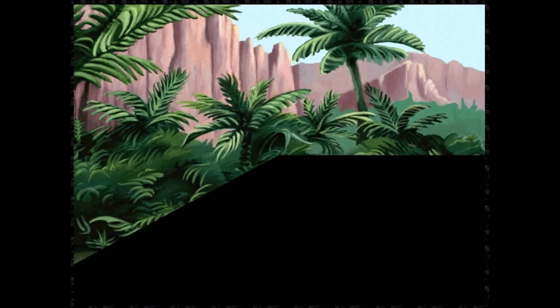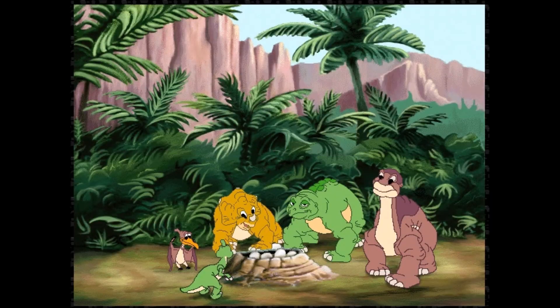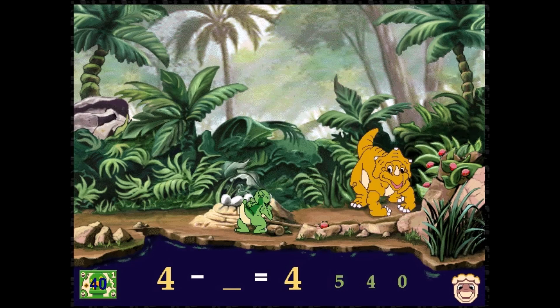Someone else is egg stealers! Oh no! Littlefoot, Littlefoot! Ducky, what's the matter? Those mean old egg thieves are stealing my baby brothers and sisters. We must help. Me help! Yeah, come on! I'm not afraid of those stupid old egg thieves. We gotta stop them. Solve the problems at the bottom of the screen to build up fruit to defend the eggs. Then, point at the thief you want to stop and click. If you run out of fruit, solve math problems to get more. Alright, simple math problems.